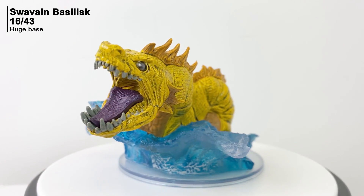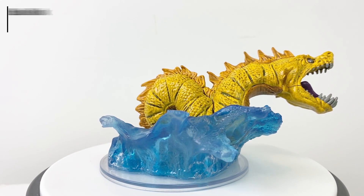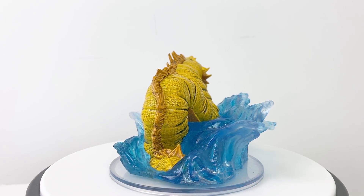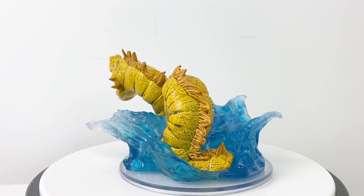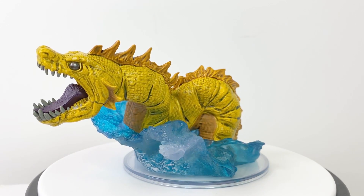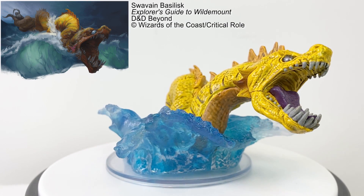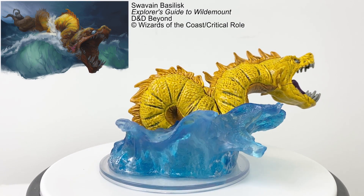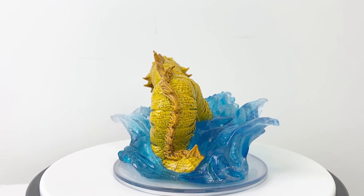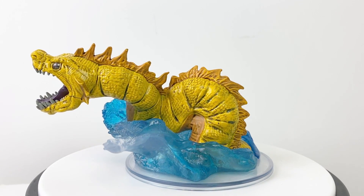Allow me to introduce you to the Suaveen Basilisk. If you thought turning to stone on land was bothersome, imagine having it happen to you underwater. Though it isn't the gaze of the Suaveen Basilisk that gets you — it's the oily substance on its skin. So keep your distance lest you join its garden of statues on the ocean floor. We all know that the best way to defeat underwater sea creatures is with a bow and arrow anyway. This huge size mini has a CR of only 7.